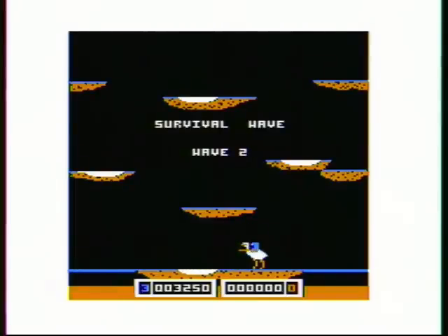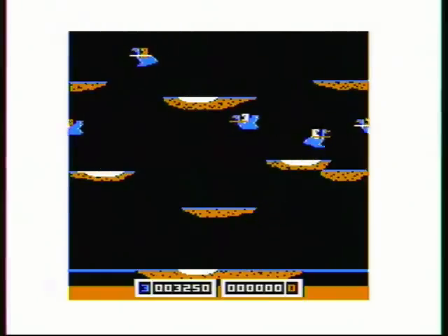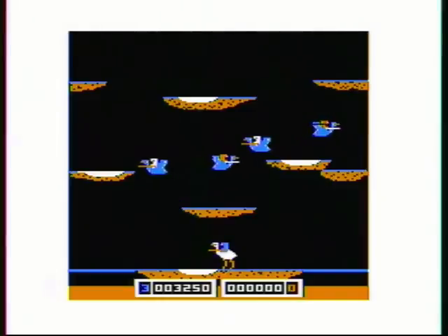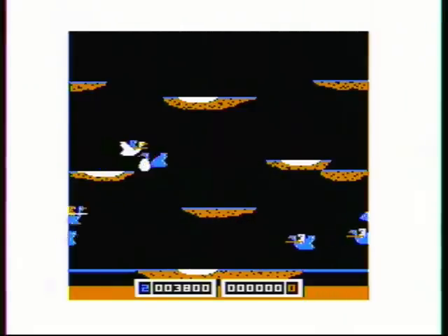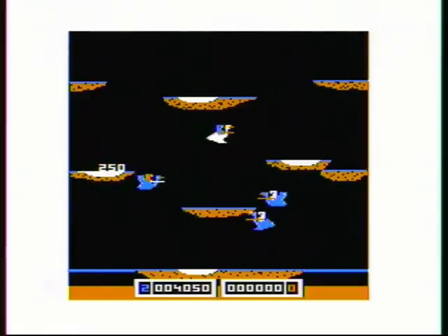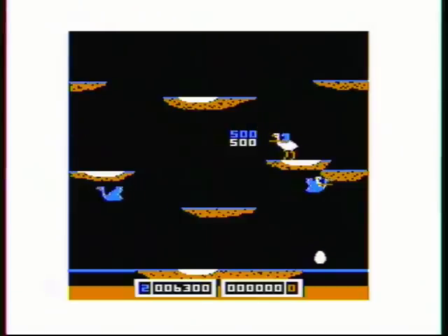The obvious comparison with this game would be Lancer from Spectral Associates, the other Joust clone for the Color Computer. I would definitely have to give Buzzard Bait the edge graphically. The birds and the islands are a little larger, and the spacing is probably a little closer to the arcade version. With the white bird that you're flying, it's easier to tell your bird from your opponents — you're not going to lose track of that at all. It's not as obvious a difference in Lancer.